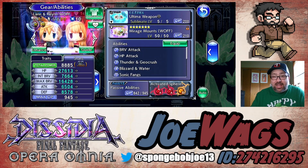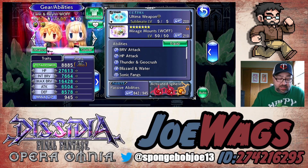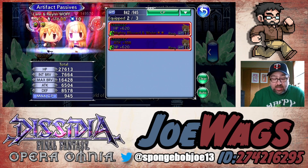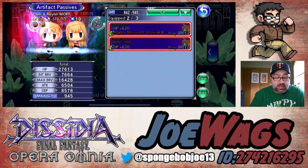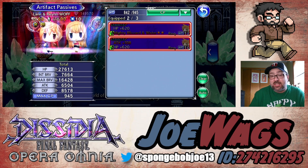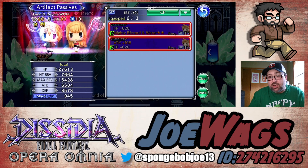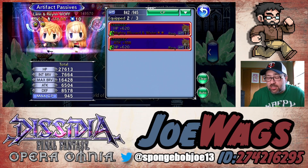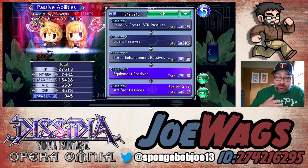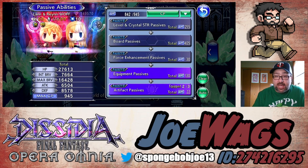I have not grinded their artifacts and their current event doesn't have a way to grind them. I'm guessing the next event's co-op will have the ability to do that, so I definitely need to grind them up. What you want is Attack 108 and then Mirage Keeper Boost two-star. Mirage Keeper Boost gives them five percent of every stat, which you definitely want. They're a damage dealer so you really want to focus on attack, brave damage, and magic attack.